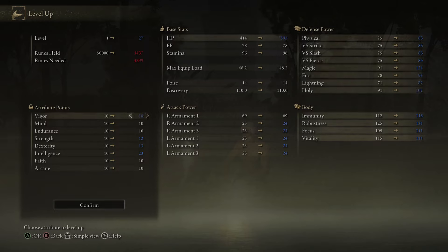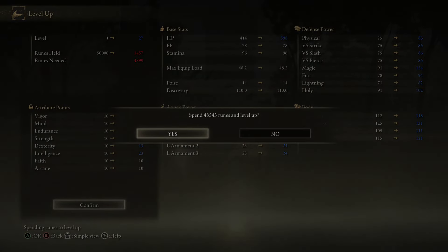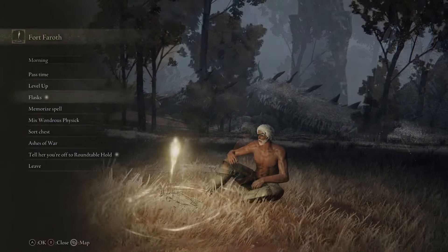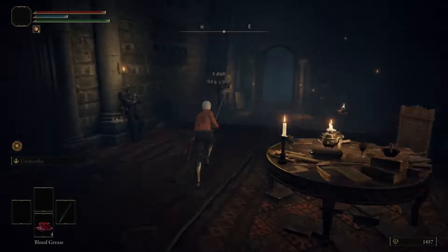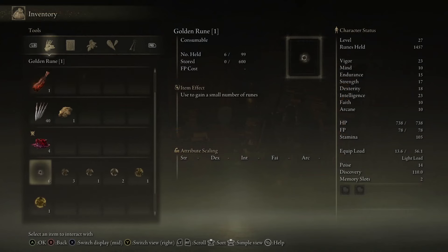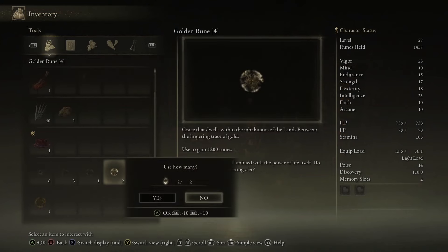Optionally, you can kill the Godric Knight here and he will drop the Bloody Slash Ash of War — it's nice, but I didn't use it in this run. Up next, we're going to head to the pond right behind the Third Church of Merica, where there is a hidden teleporter that'll take us to the Bestial Sanctum and the Dragon Barrow, where there's a few more things we're going to grab. The Dragon Barrow is a pretty high-level area and pretty far away from where we were, so be careful — the enemies here will do a lot of damage to you if you're low-level.